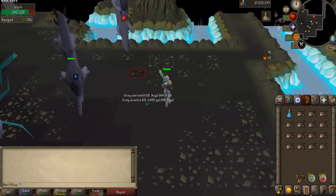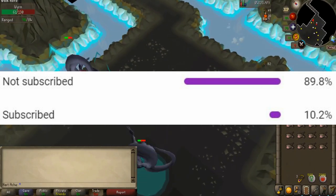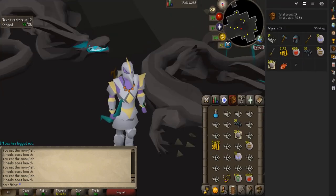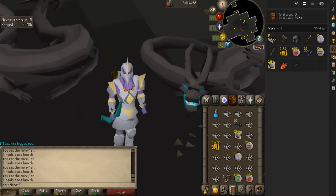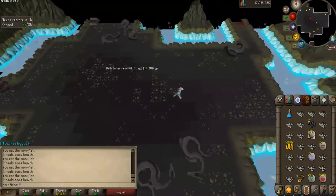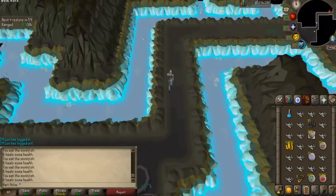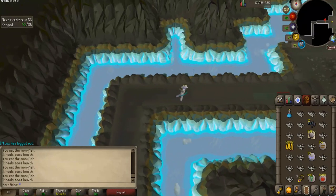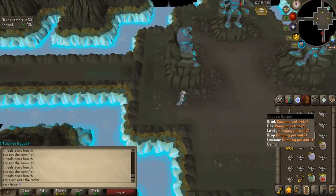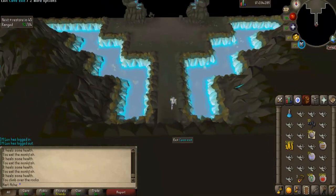If you've enjoyed the video so far, go ahead and leave a like and subscribe — the majority of you watching are not subscribed, and we're getting closer to 5k subs. We just finished our first inventory at just over 13 minutes in and we've already made almost 95k — nearly 100k in one inventory, which is awesome. I'm going to run back up and head to the bank at the top of the mountain. I'll probably grab a two-dose ranging potion instead of a four since I only use two doses, then come back and continue.